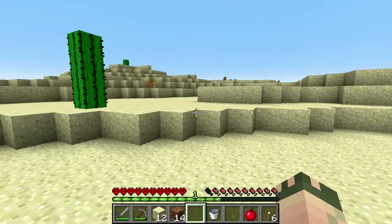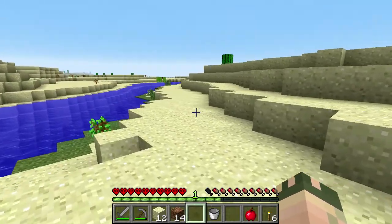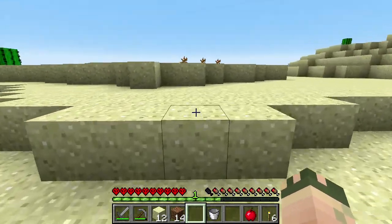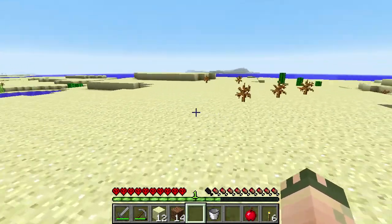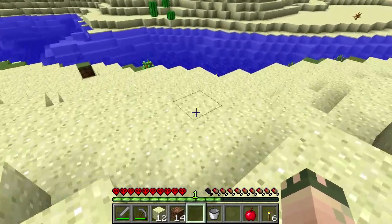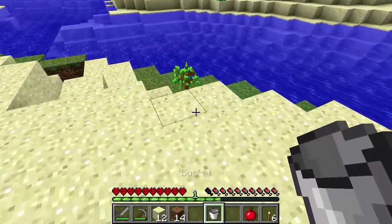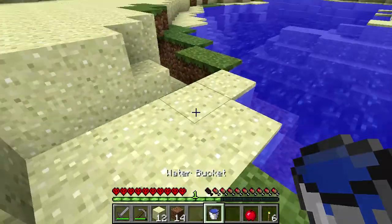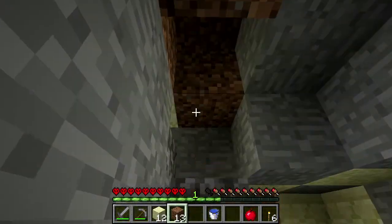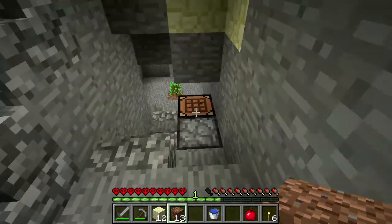I might just head down and try to find lava. I'll take a peek around — just desert. I'll grab some water. My goal is to get to the nether for food. So let me head back down and block that off.